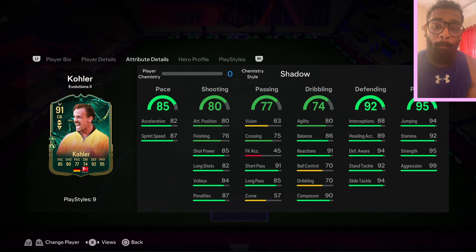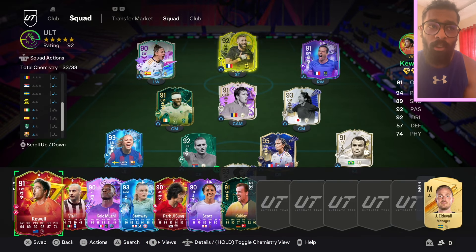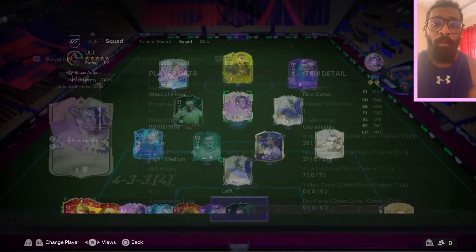He is a pretty beastly centre-back with mad defending stats, mad physicals with 92 stamina, 95 strength, 99 aggression, and good pace as well. So just for the sake of the Evo, he makes it out of my starting 11. But that is my team for now, guys. I did complete the GSPC a few days ago.